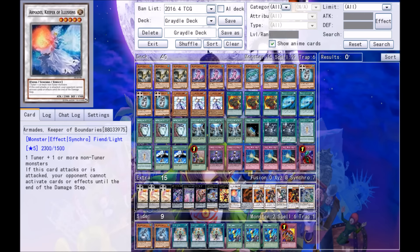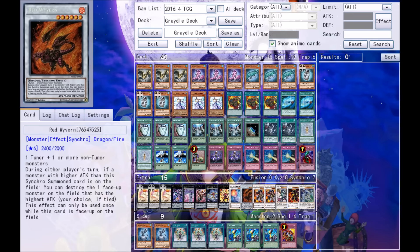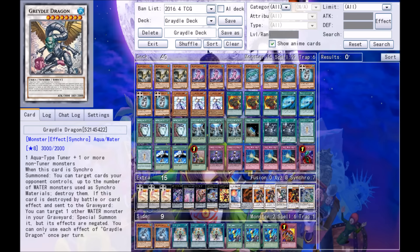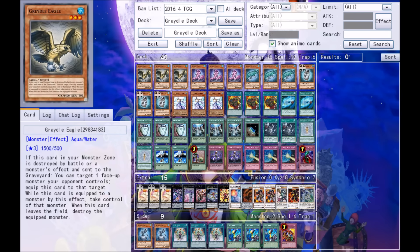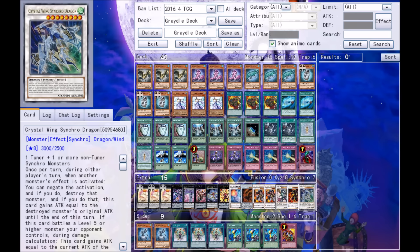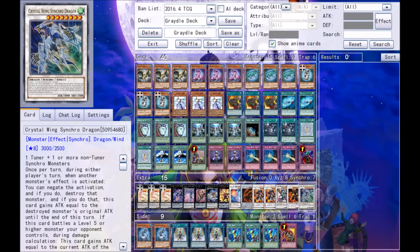For Synchros: one Armades, Keeper of Illusions; Red Wyvern in case your opponent has something really strong like a Goyo Guardian and you can't get over it; two Goyo Guardian because it's too good not to run; and Gradle Dragon. To make level eight Synchros, just get out two Gradles plus a Gradle Slime and you've got level eight. We also have Hot Red Dragon Archfiend and Crystal Wing Synchro Dragon. Hot Red is really good, Gradle Dragon is really good, and Crystal Wing is amazing.